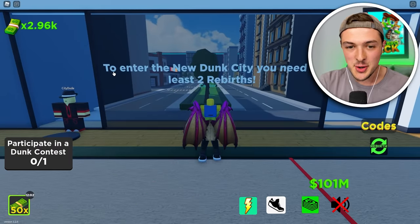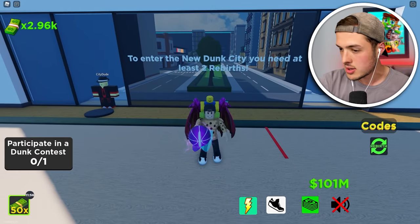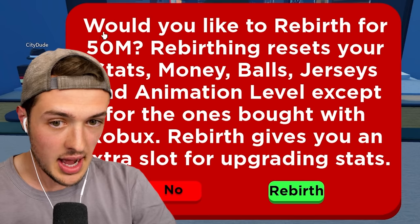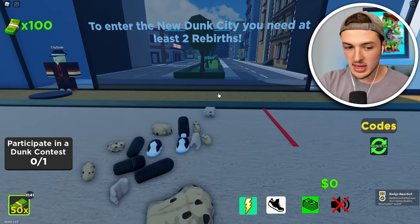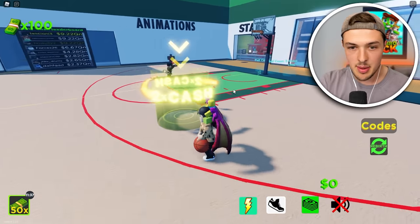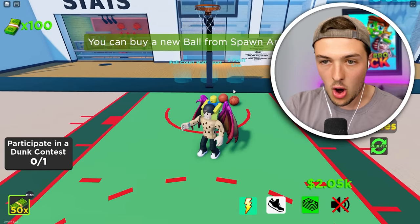In order to enter new Dunk City and eventually the moon, we need to start using the rebirth. If I hit rebirth over here, it's a lot of money — it is $50 million. That's more money than I've ever seen in my life. But right now I have $101 million, so we might as well do it. We did it! But right now we do have times 50 money — that doesn't get reset, but everything else does. I can't even make a dunk from right there. I have to literally start from all the way at the beginning.